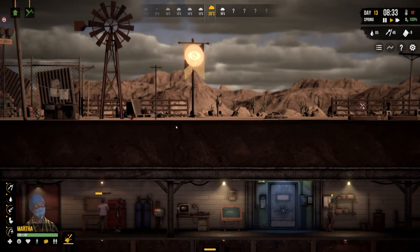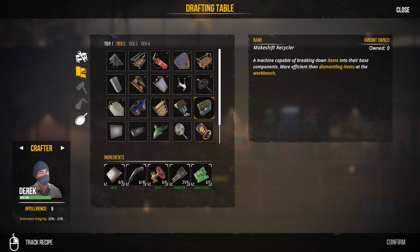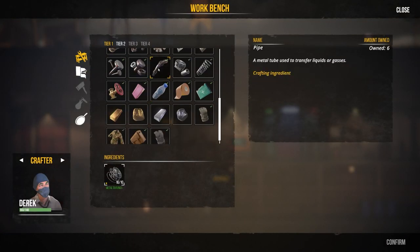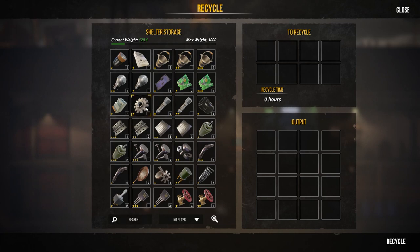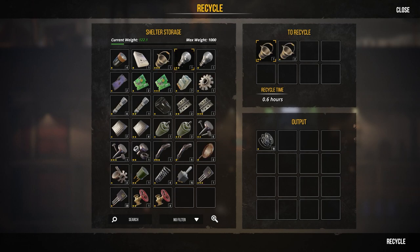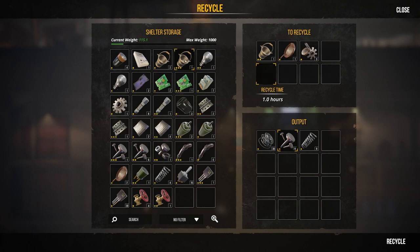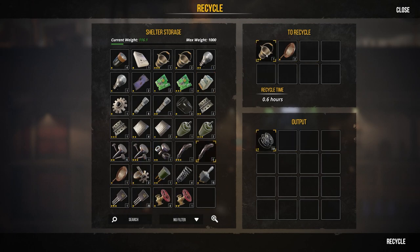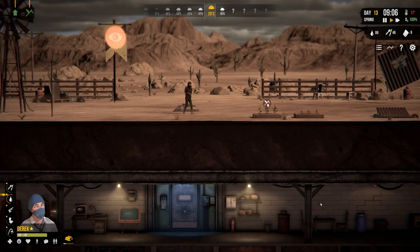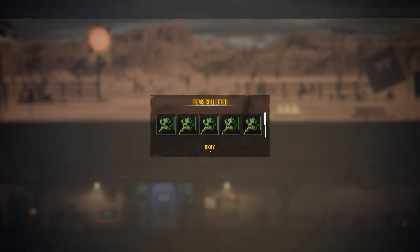Almost finished crafting and then we'll need more pipes - the recycler needs four more pipes. We can only craft one pipe at a time, so going to recycle some items to get more metal. Recycling some buckets and pans - each pan gives a sizeable amount of metal scrap. Recycling two pans gives loads of metal. Someone in the comments mentioned this and it's very useful - didn't realize just how much metal scrap pans give.